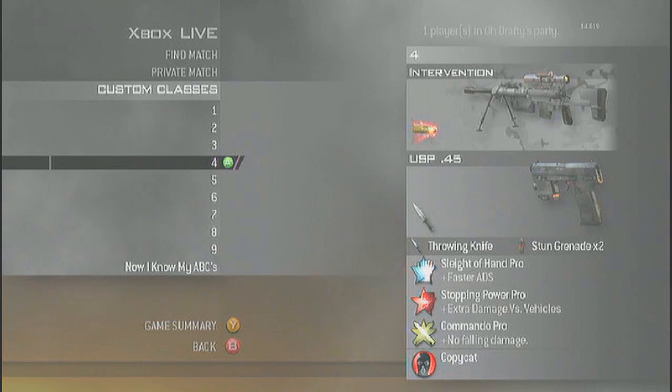Fourth class is Intervention, FMJ, USB Tac Knife, Throwing Knife, Stun Grenade, Sleight of Hand Pro, 7 Power Pro, Commando Pro, Copycat.